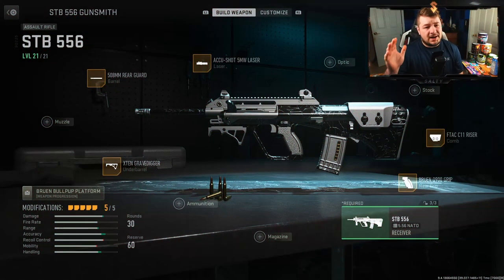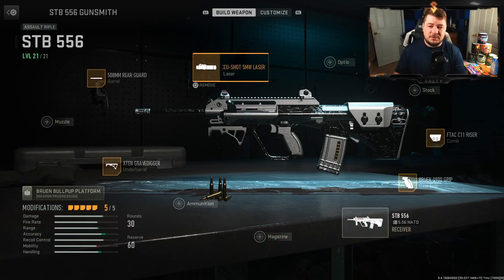At number three on my list I have the STB 556 — also known as the AUG from Modern Warfare 2019. It's a very good movement, very high damage assault rifle that's good at virtually all ranges. My class setup is built out for a bit more aggression, meaning it'll somewhat work like an SMG, but it really does have that damage range to compete at farther distances. At the same time, it's not the lowest recoil choice in the class.